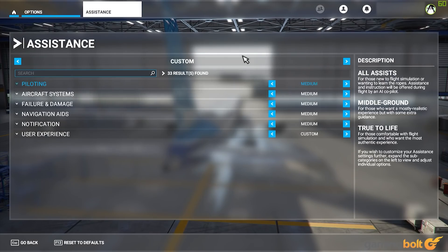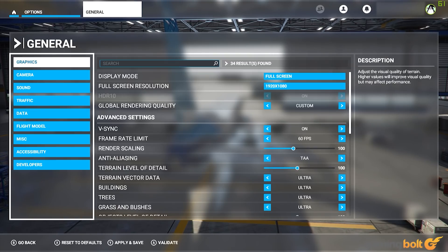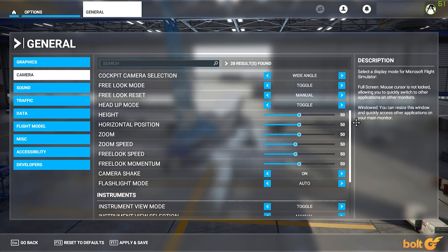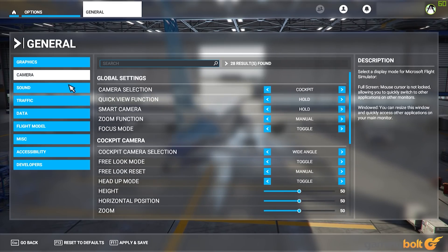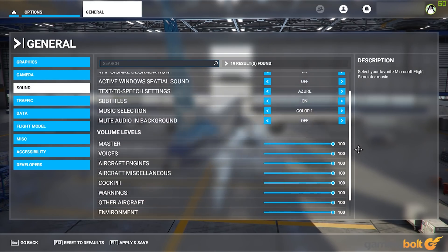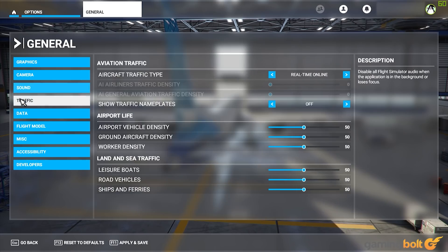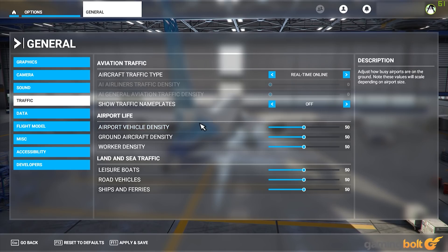I also want to make mention of some of the additional options that simulation fans will value. Besides the graphics options, the game offers an in-depth camera system where you can control not only the different angles but also smaller details like zoom speed and camera shake. You can also control the sound effects of aircraft warnings, engine and cockpit, along with the ability to define air traffic, airport on-ground vehicles, and boat density and live weather. All of this may seem inconsequential to some players, but for a simulation game, the ability to have control over granular details is very much appreciated.